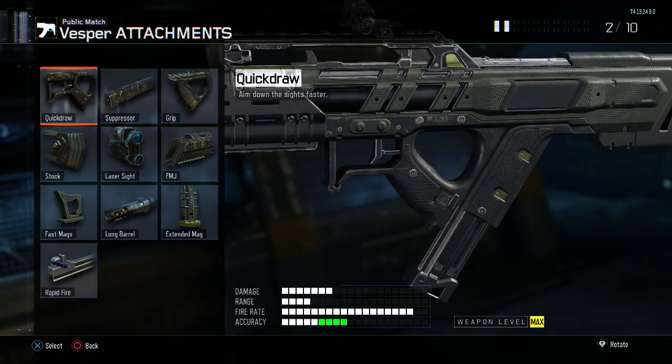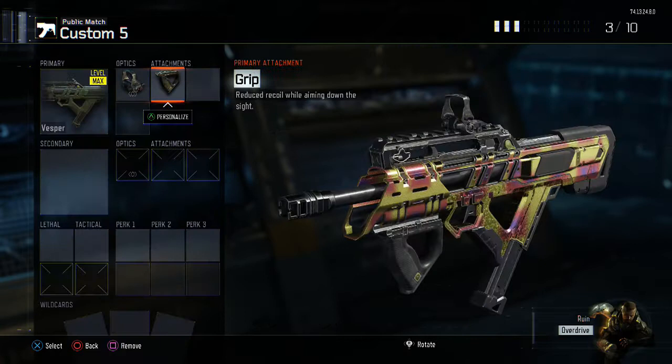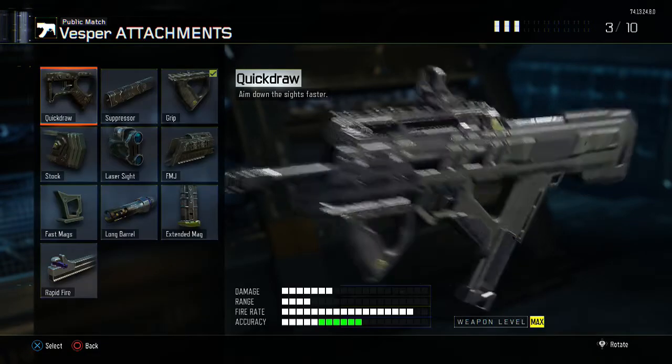Moving on to the attachments. Our first attachment is going to be a grip, and this is going to reduce recoil while aiming down the sight. Since this gun does have massive recoil, we want to reduce that as much as possible, and the grip is going to allow us to do that.